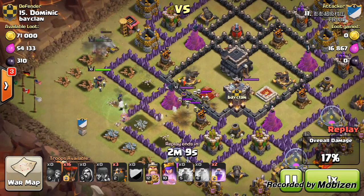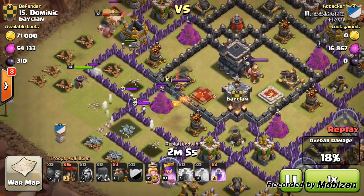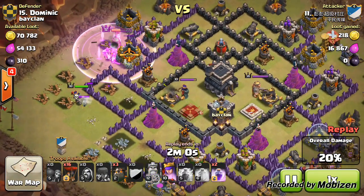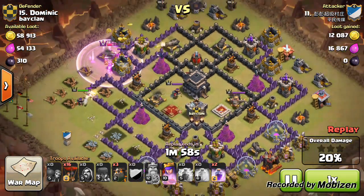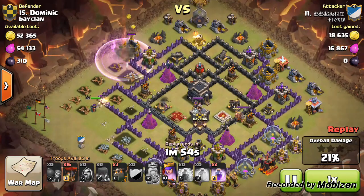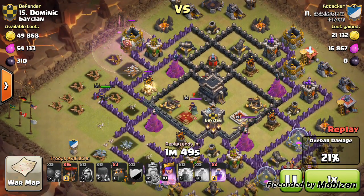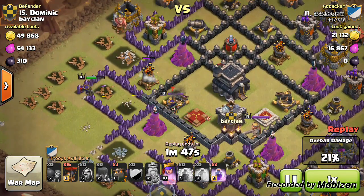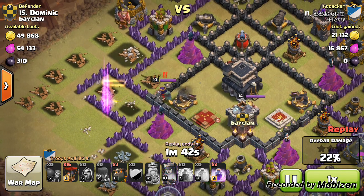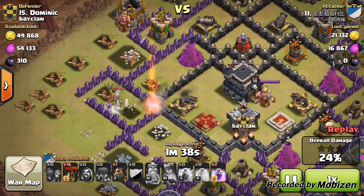The Queen is still standing. For a successful GoLaLoon strategy, you want at least one air defense down and definitely the Queen down, as that's the primary aim from the start. His Queen thankfully turned towards the center rather than going off the edge like his King did — shopping the base. He takes down the first air defense and saves his Royal Cloak very well to destroy my Queen with only two shots.